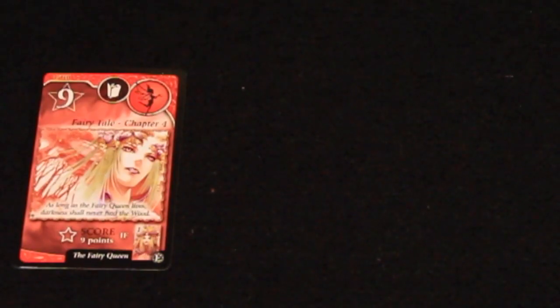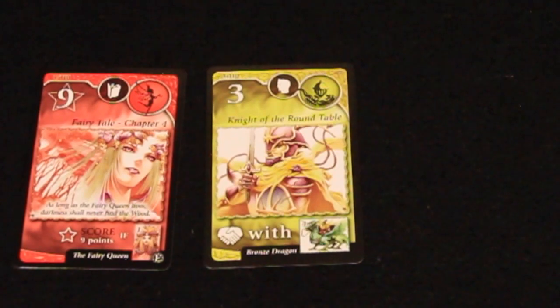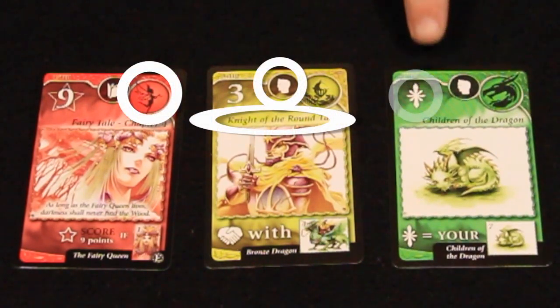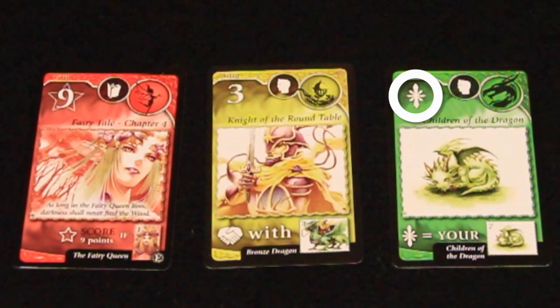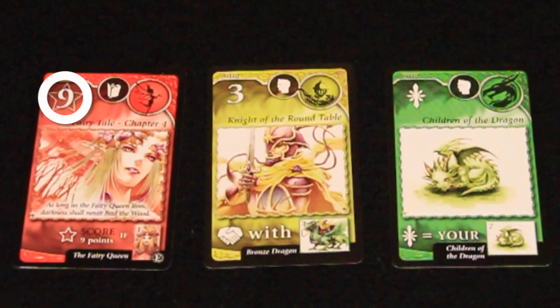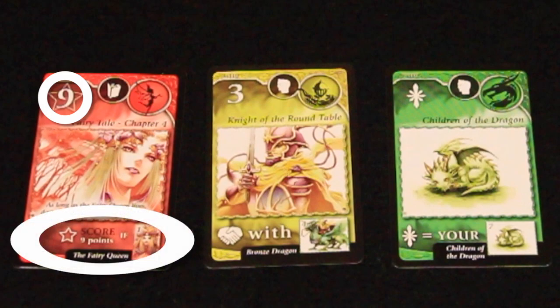Every Fairy Tail card has several details that players must pay attention to: its faction, type, name, and victory point value. The victory point value often includes a variable which will be defined at the bottom of the card. Cards with a 5 pointed star around their victory point value only award their victory points to the controlling player if the player fulfills specific criteria.